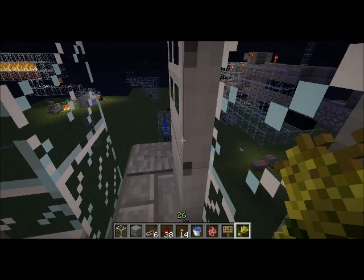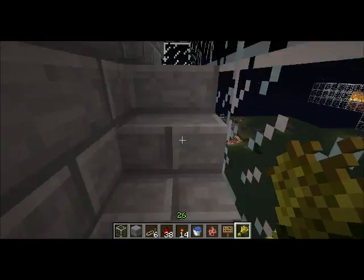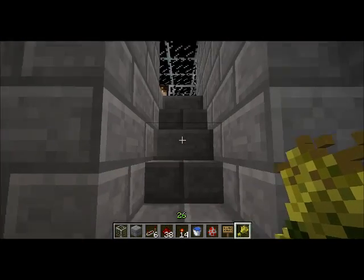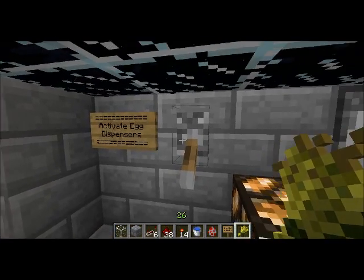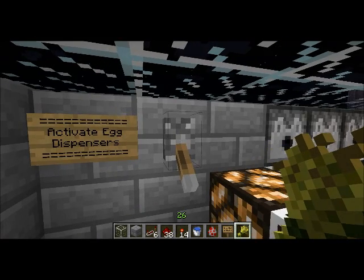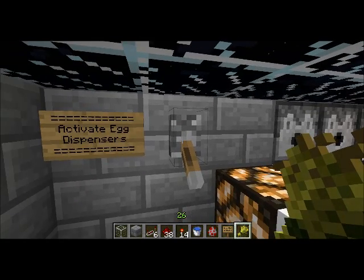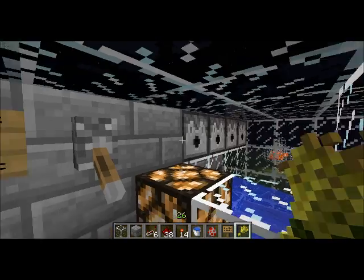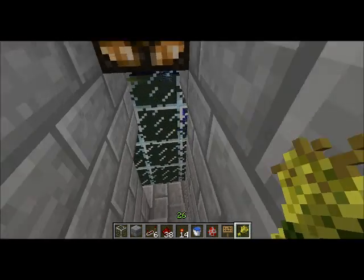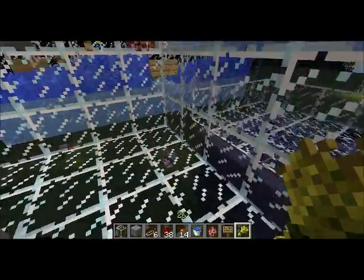This pressure plate is solely for opening the door. Up here is where you load chicken eggs into the dispensers. This lever activates the egg dispensers — at the moment they're off, because the sound of dispensers clicking constantly is incredibly annoying and also causes game lag.